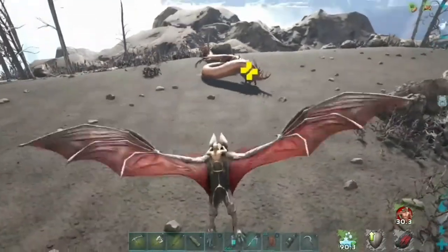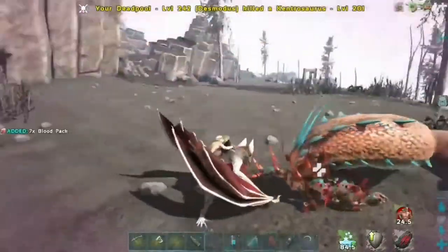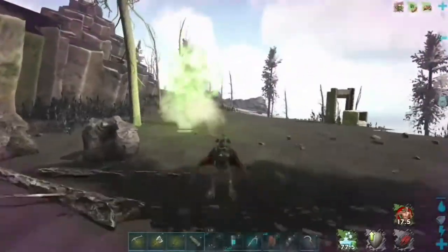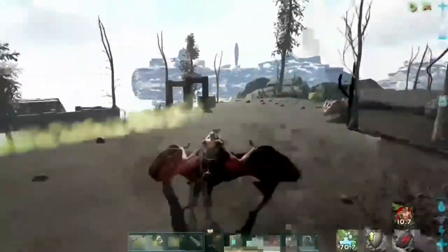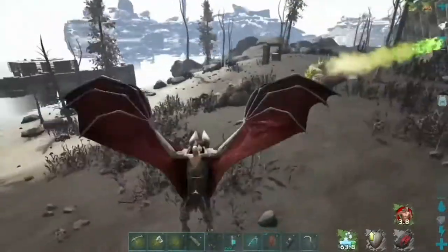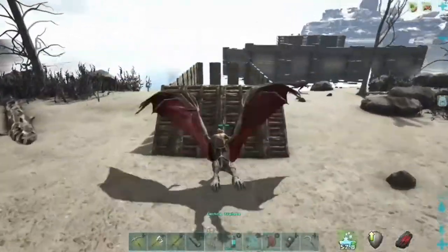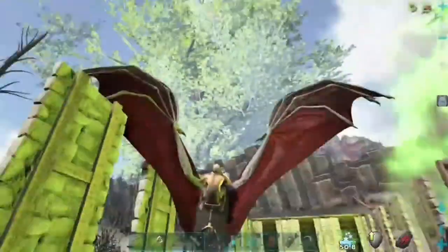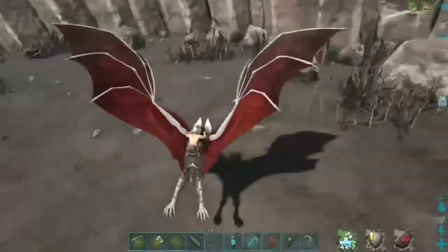There's our basilisk — looks like he's fighting something. Please don't kill it; it took me forever to find this thing. When you're doing this, if you're nervous about the gas balls because they will kill you, get a gas mask and put it on. If you're good on a bat and can dodge them, I've got about 400 health and a gas ball only did half damage, so it's a little forgiving — but if you're not confident, bring a gas mask.